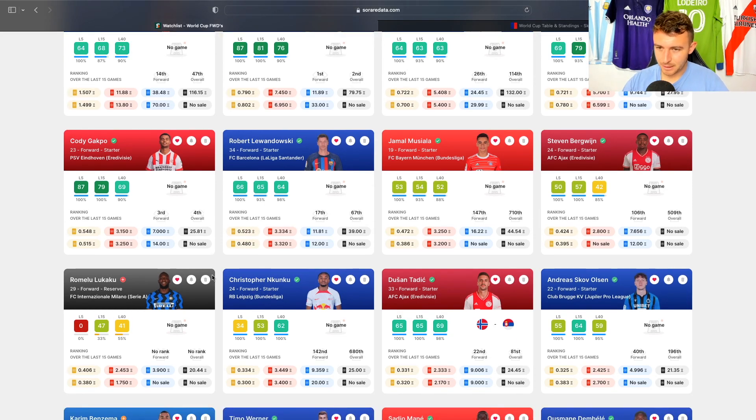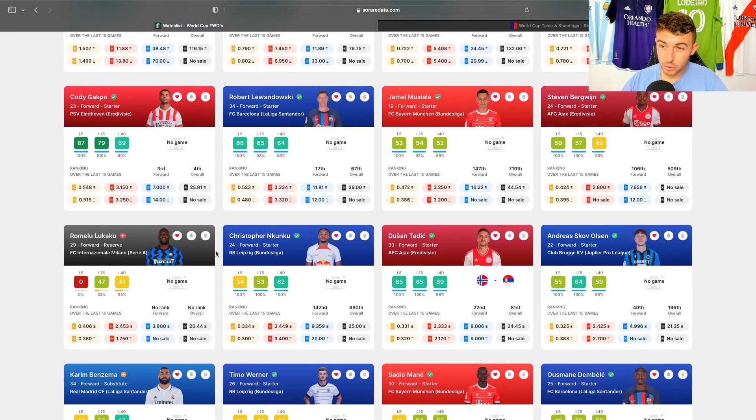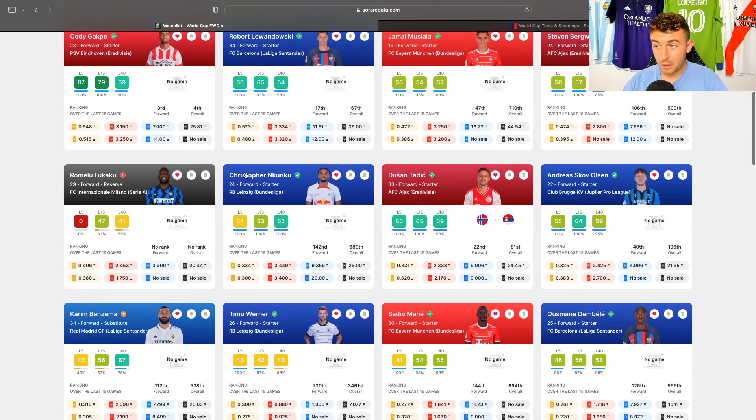Lukaku — I don't know if I would gamble on him right now. Does Kuku start for France? Probably not. Tadic could be a good shout — I can definitely see Tadic involved in goals and assists at the World Cup, whipping balls in for Mitrovic. Skov Olsen is a really interesting one. He's expensive, but you're getting a Danish forward who plays in the Jupiter League and absolutely smashes it there, plays well in the Champions League too. He's ticking a lot of boxes for me right now.